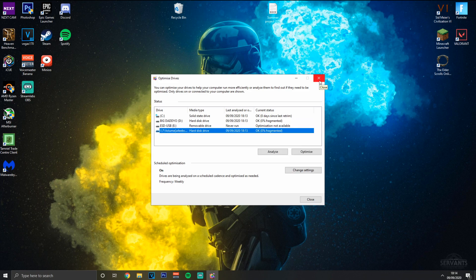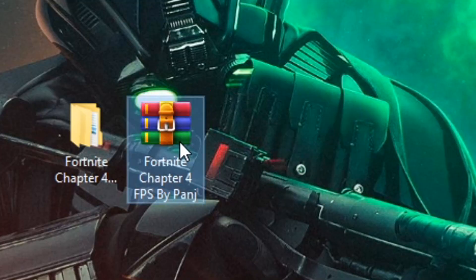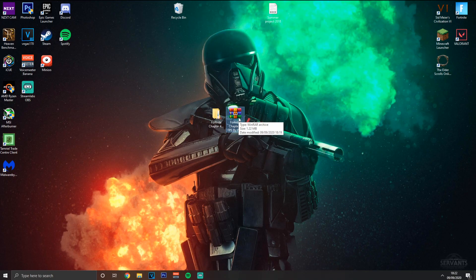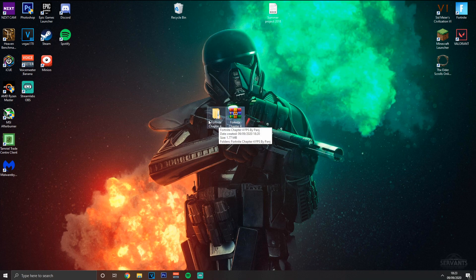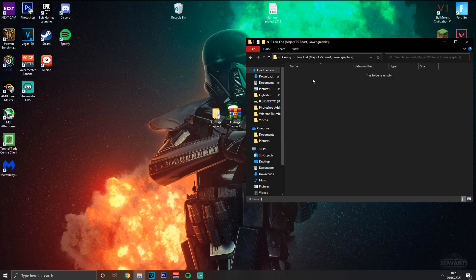For the next tip, go to the description and download the folder pack linked there. I want to say upfront this isn't my pack - it's from another YouTube channel which I'll also link in the description. You've probably heard of them, they're quite a big channel in the FPS boost space. Extract the contents of the file, open it, go into the 'config' folder, and choose the settings you want - you'll want the major FPS boost option.